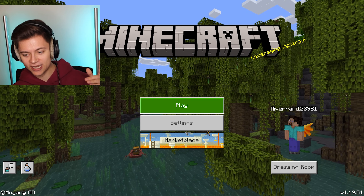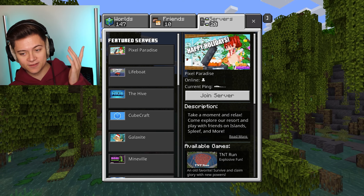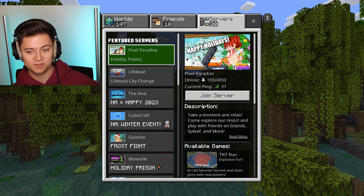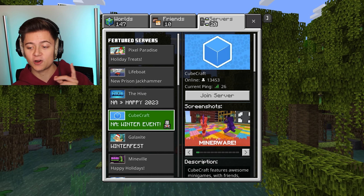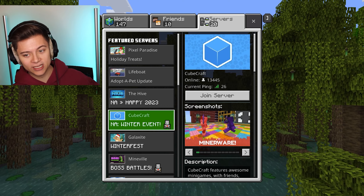Once your game is loaded, go ahead and press Play, then head over to Servers. This is where you can join a bunch of servers. The default ones are listed here — I'd say the Hive and CubeCraft are my favorites, but they're all pretty epic servers.